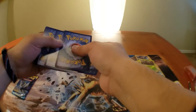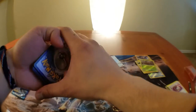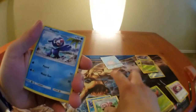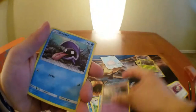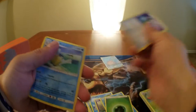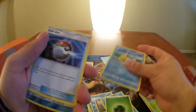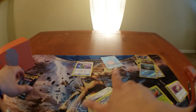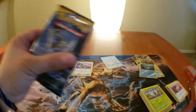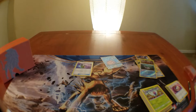Next pack: Wingly, Stufful, Popplio, Zubat, Shellder, grass energy, Rampardos — that's new for me — Pelipper, Poke Ball reverse, Wishiwashi, Butterfree. Weak pulls, weak pulls. Alright, last one — Lunala pack, don't let us down!